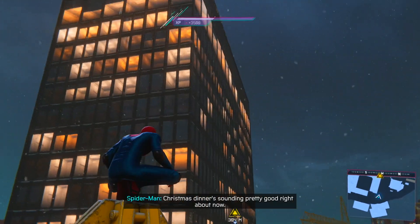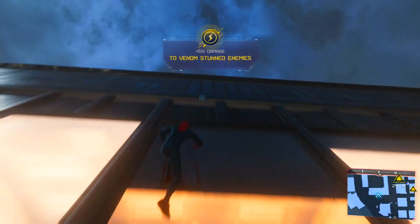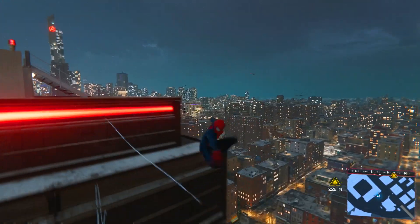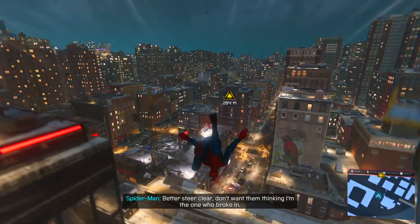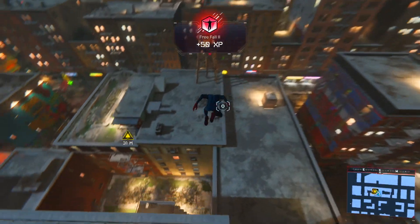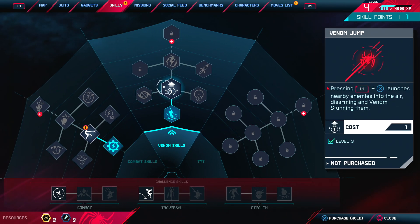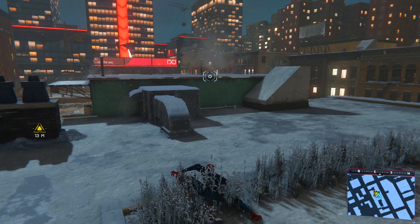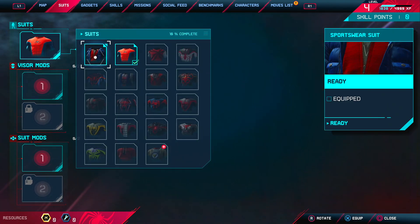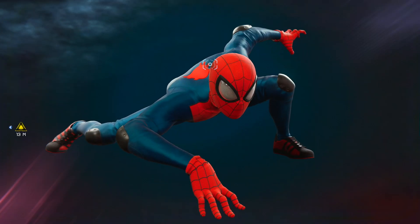I think it might be home time now, so we'll head home. Let's see if we've unlocked a suit or anything. Let's get into the apartment and actually have a look at what we can upgrade. Like I said, I want to keep upgrading. I don't think we've unlocked any suit mods just yet, but mixing up the suits would be pretty cool. Let's get into the apartment — I reckon this is where we'll end it for today's episode.